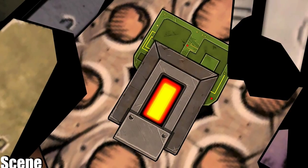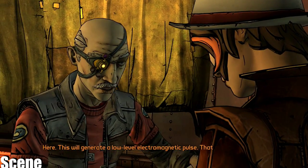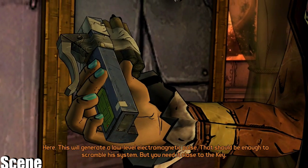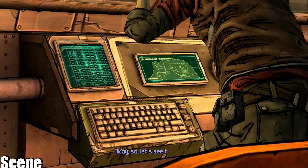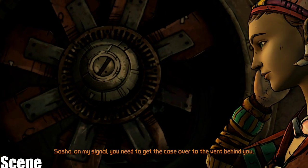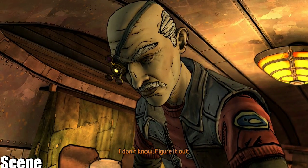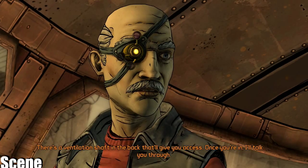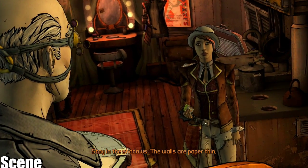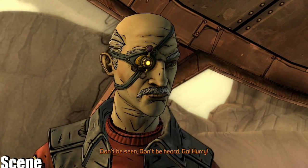It's this one here. This will generate a low-level electromagnetic pulse. That should be enough to scramble his system, but you need it close to the key. Sasha, on my signal, you need to get the case over to the vent behind you. How the hell do I do that? I don't know — figure it out. There's a ventilation shaft in the back that'll give you access. Once you're in, I'll talk you through. Stay in the shadows. The walls are paper-thin. Don't be seen. Don't be heard. Go! Hurry!